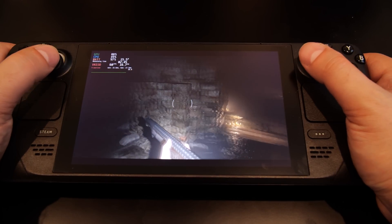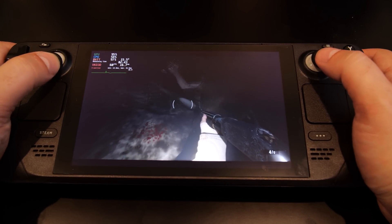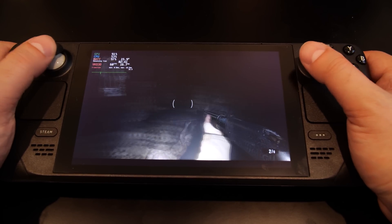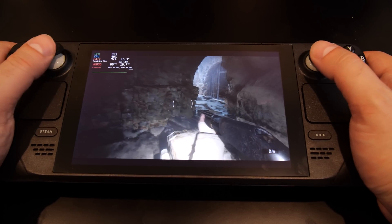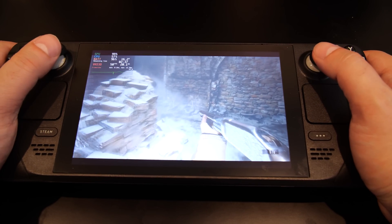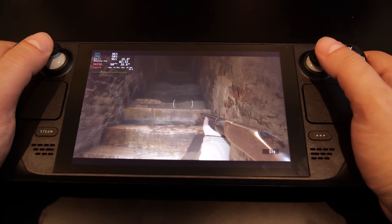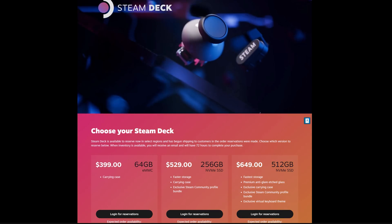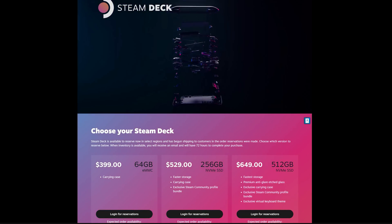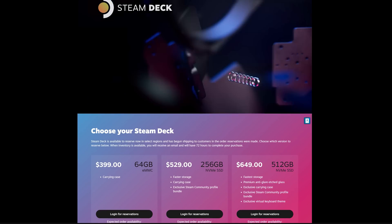The Steam Deck is running an AMD CPU Zen 2 architecture between 2.4 and 3.5 gigahertz, as well as an RDNA 2 GPU running between 1 and 1.6 gigahertz. The APU power is between 4 and 15 watts, with 16 gigabytes of DDR5 onboard RAM. My Steam Deck is the 512 gigabyte high-speed NVMe SSD model, which I picked up because I wanted the fastest model available.